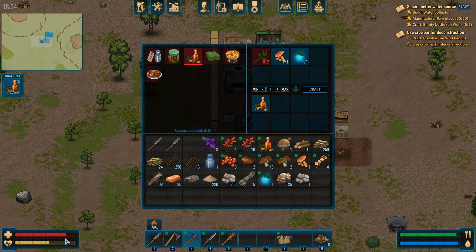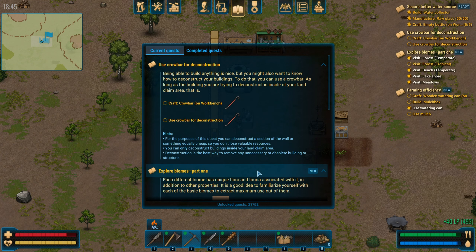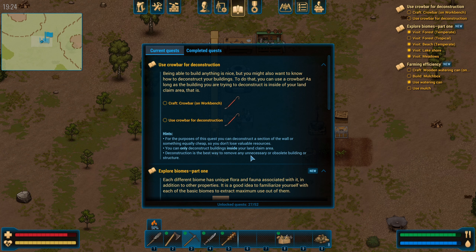Max — there we go, nice. We're naturally healing slowly, we're at 87. This is a good stopping point. We can collect our reward for the water milestone. We learned about burning the twigs to get ash faster — gotta remember that. The next objective is use a crowbar for deconstruction. Being able to build anything is nice but you might also want to know how to deconstruct buildings. You can use a crowbar as long as the building is inside your land claim area.